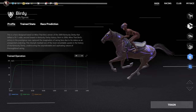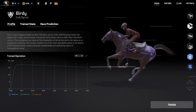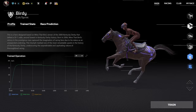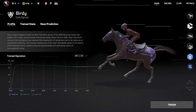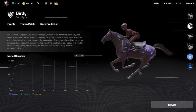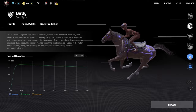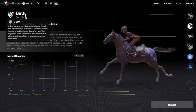This hero's design is based on Mind That Bird, winner of the 2009 Kentucky Derby that defied 15-1 odds — second lowest in Kentucky Derby history. Born in 2006, Mind That Bird's victory in the prestigious race captured the imagination of racing fans due to his status as an unexpected underdog. This triumph marked one of the most remarkable upsets in the history of the Kentucky Derby. It's really cool that they base the racehorses off of actual racehorses, because the racing industry is such a rich history of stories — horses that weren't meant to race well ended up beating everybody else. Thoroughbred racing is completely based on analytics: how the horse was in training, can this horse withstand this much stamina, can this horse be this fast? You're always learning what could be done better and what horse will perform better even though the odds are stacked against them.